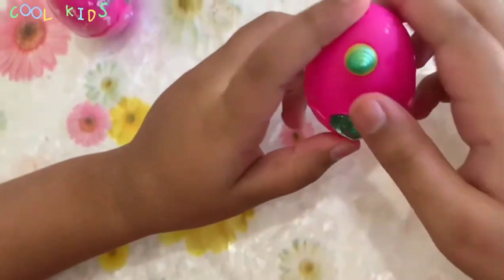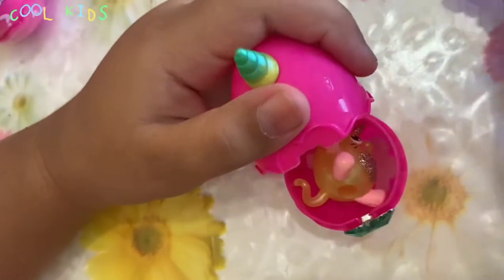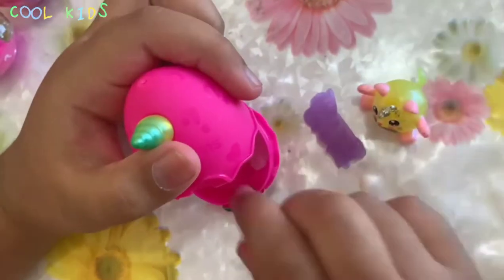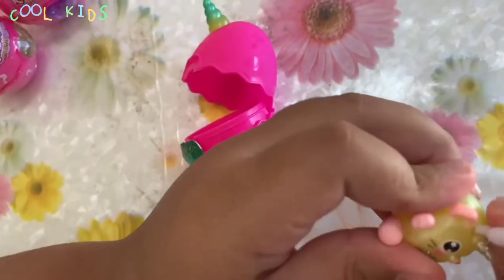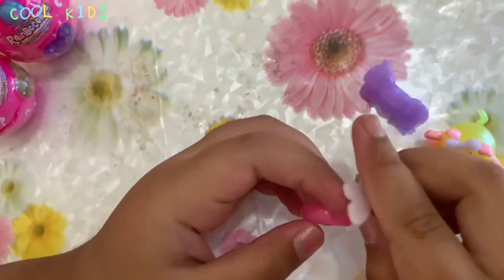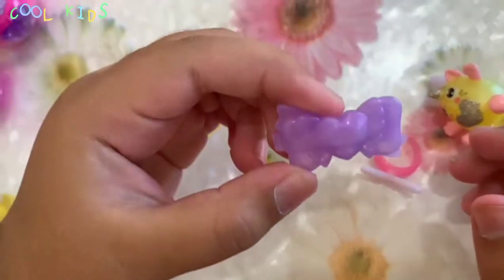Okay guys, now I'm going to open the green one up. Let's open this little body up. Wow, this time I got a purple clip over here, and a golden yellow cat. And we got our other bow — I'm going to put it on the cat — and I've got a butterfly and a ring. Let's put the butterfly on the ring. Okay guys, this is the result: the cat, the hair clip, that is all normal, and the ring.